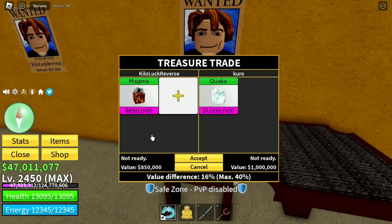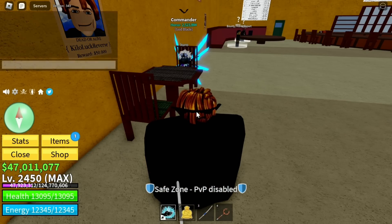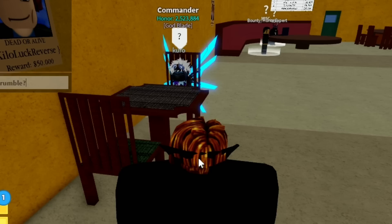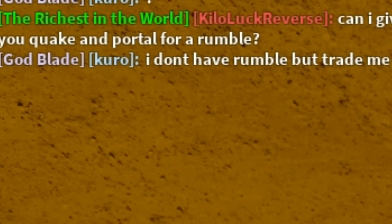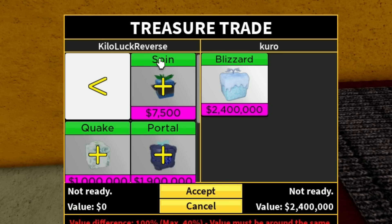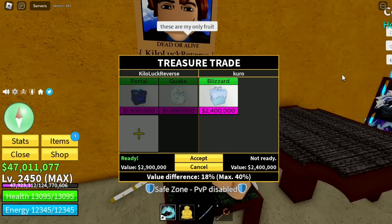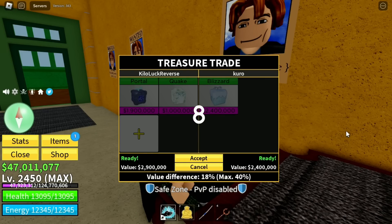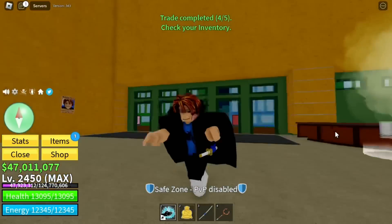I finally found the trade for a quake — trading my magma for quake, huge W. Can I give you quake and portal for a rumble? His name is Quake — let's see... I didn't get rumble but he's offering something else. No way — please accept! With blizzard I can just get a venom. He's going to jump — three, two... we just got blizzard! Thank you so much!